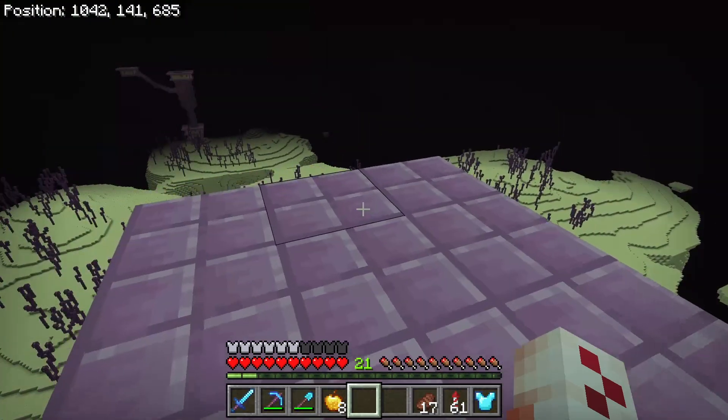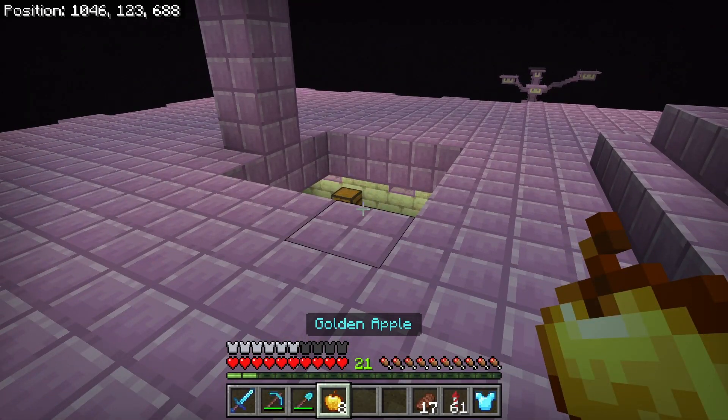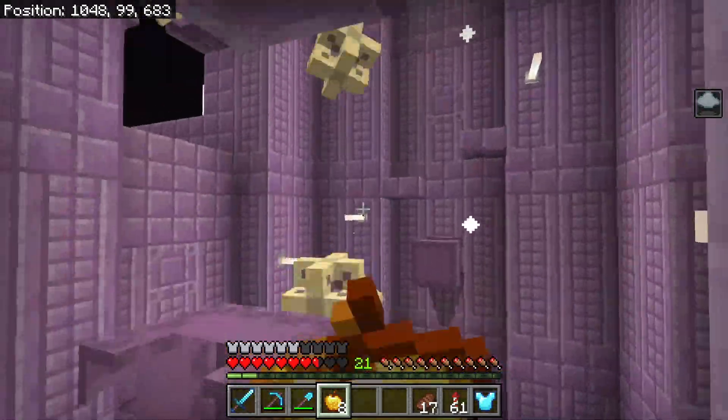I have marked the area which is 50 blocks up from the bottom of the loot room. I recommend coming in here with some golden apples so that you can regenerate your health. Float all the way down to the bottom, start at the bottom, and when you get hit with the shulker bullets it will begin to levitate you upwards.